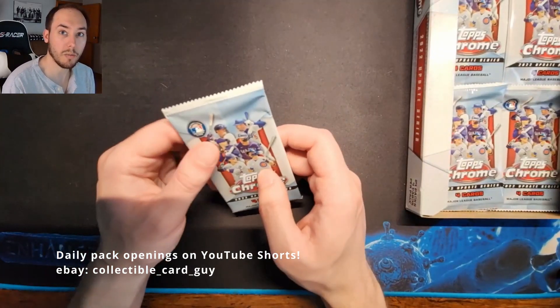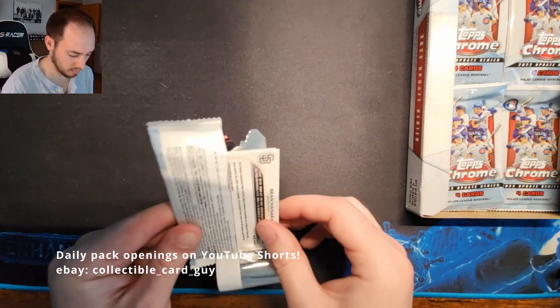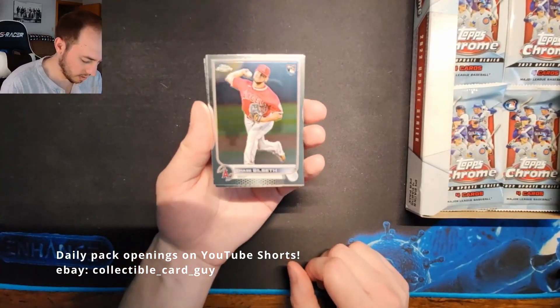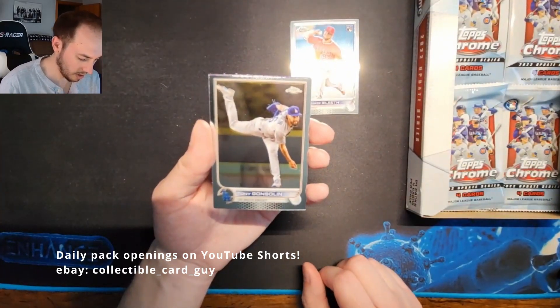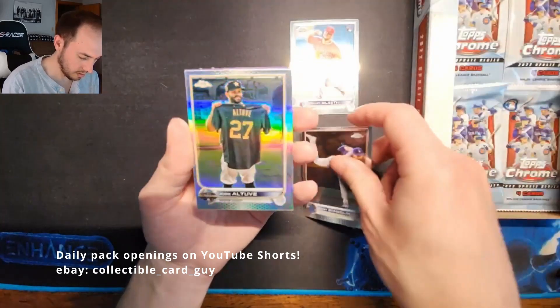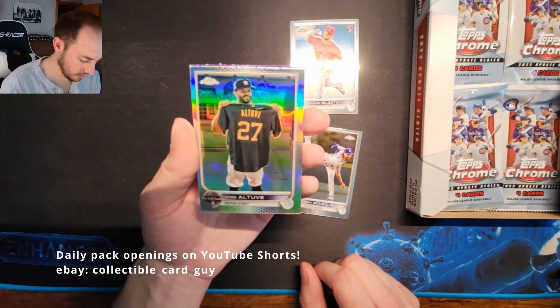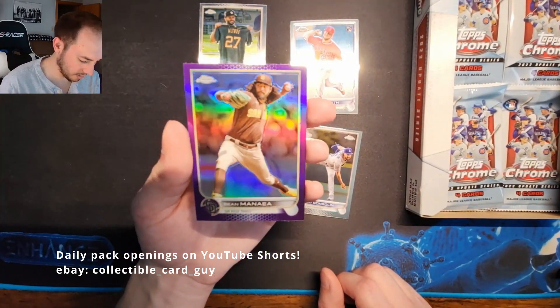Pack 11: Chase Sillsmith Rookie Card, Tony Gonsolin, a Jose Altuve All-Star Game Insert — very nice — and Sean Manea Purple Refractor.